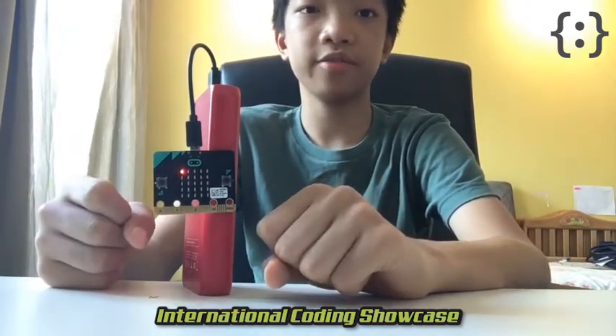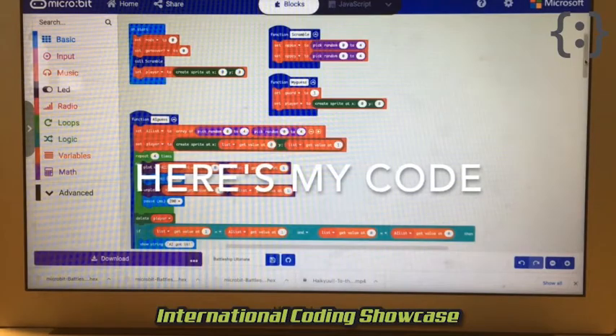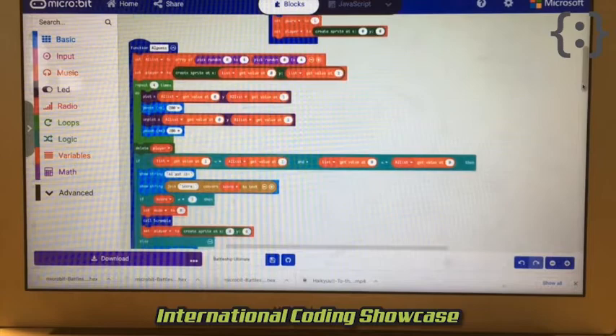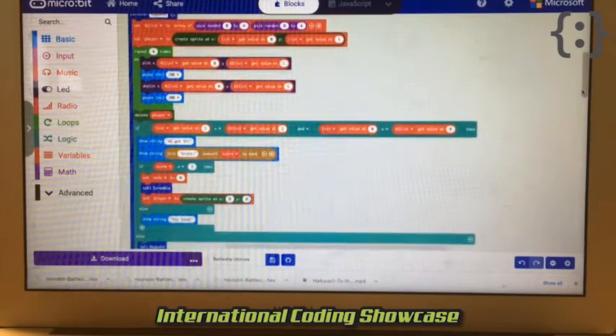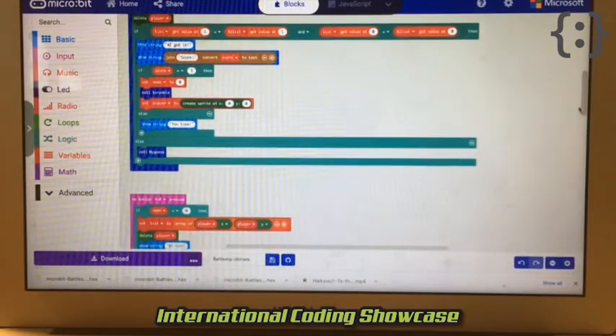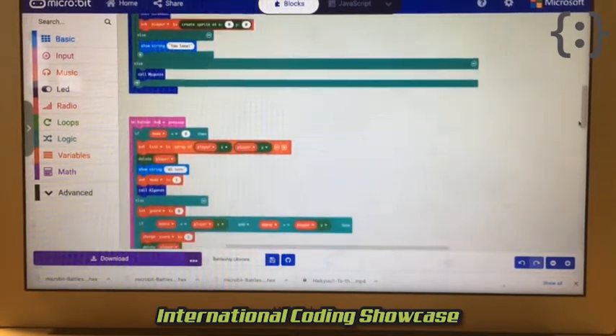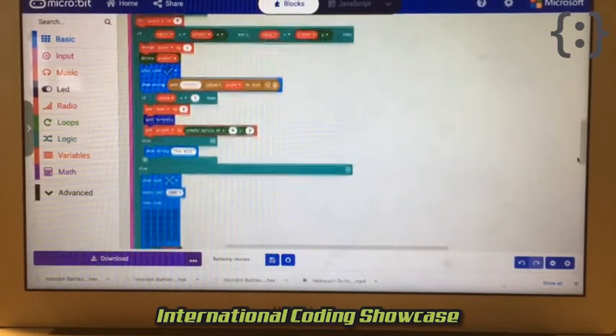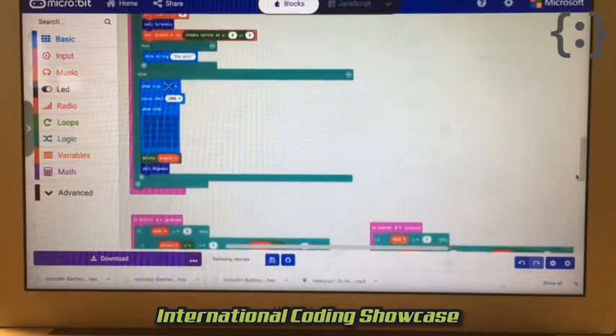Once either you or the computer has guessed the location of the opponent's battleship, the game will reset and you can keep playing until your score is equal to 5. We have come to the end of my presentation, thank you for watching. See you next time.